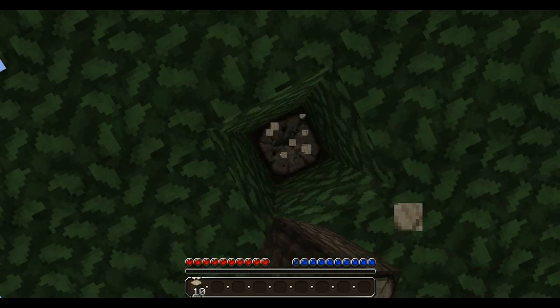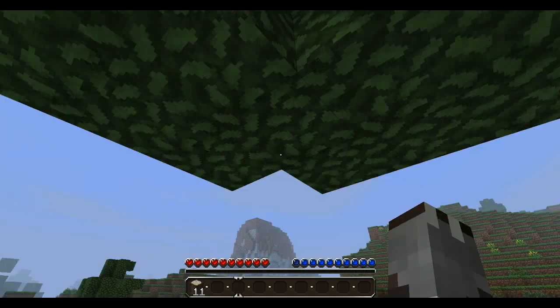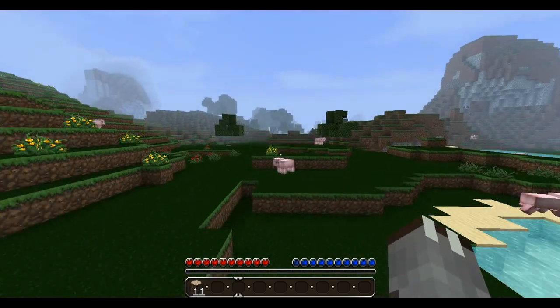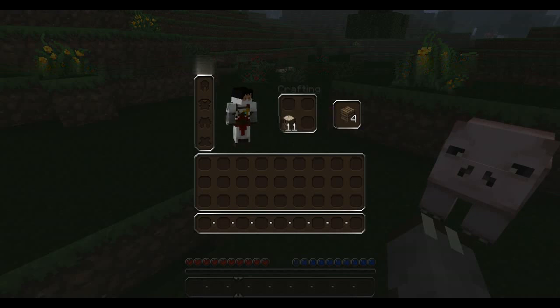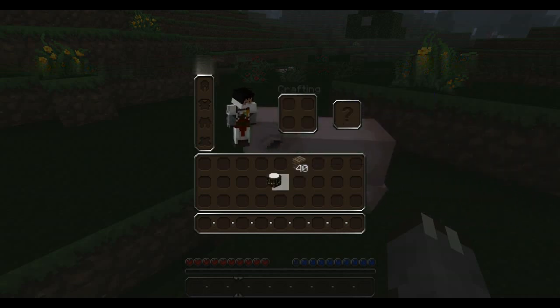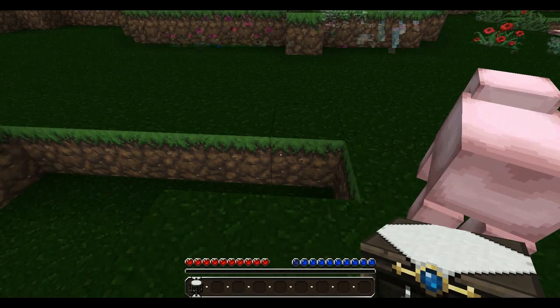That's a lot of pigs, like 20 pigs. Yeah, I know. So I'm just going to go and kill them for their meat. That's crazy. In fact, what I'll do first is I'll make a wooden sword — a wooden sword to slay the pigs. So we've got to make a crafting bench. Boom.